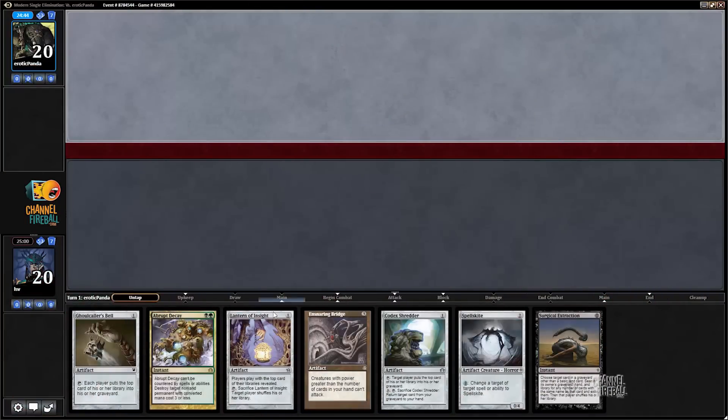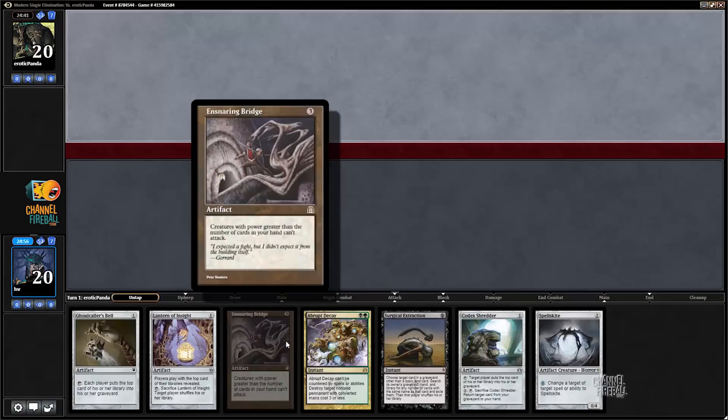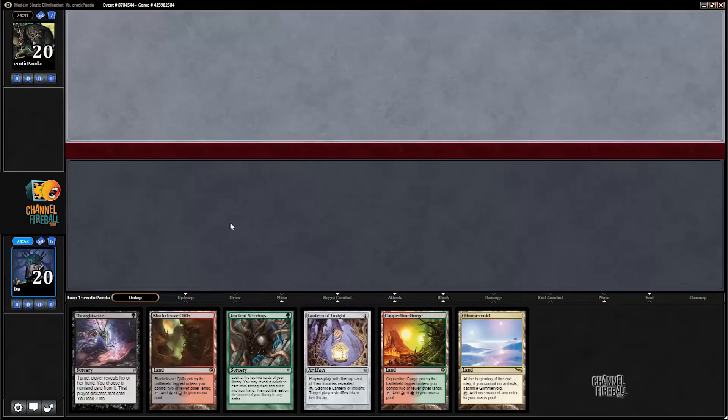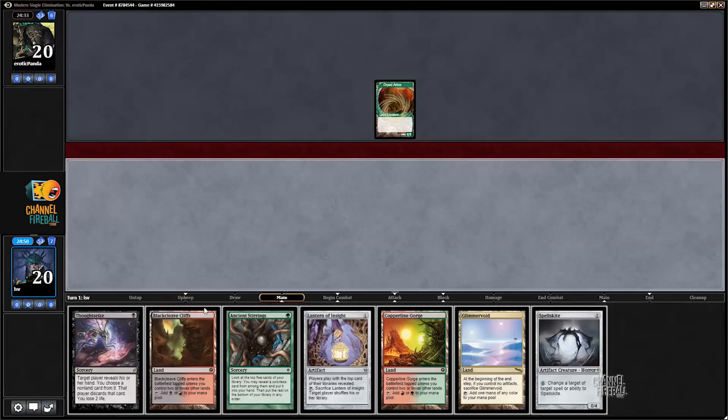Already time for round two. We're going to have to mulligan this hand since it has no lands. One land would probably be enough to keep with Lantern and Bell making sure you hit your second and third land for Spellskite and Bridge. But instead we'll mulligan into what looks like a very capable hand — got turn one Black Cleave Cliffs, Thoughtseize into turn two Ancient Stirrings, probably Lantern.